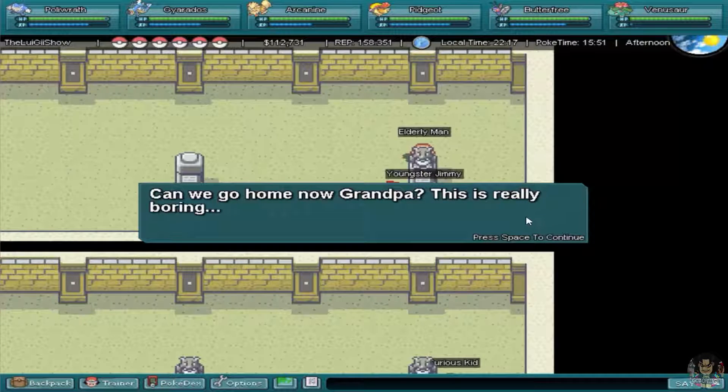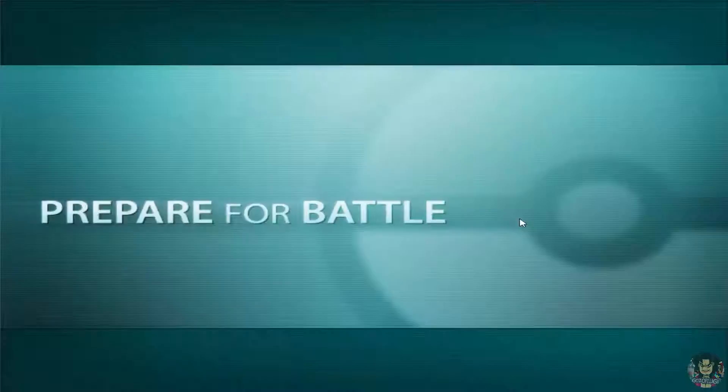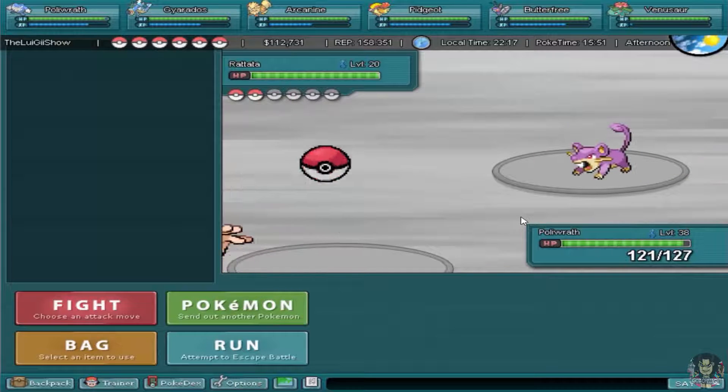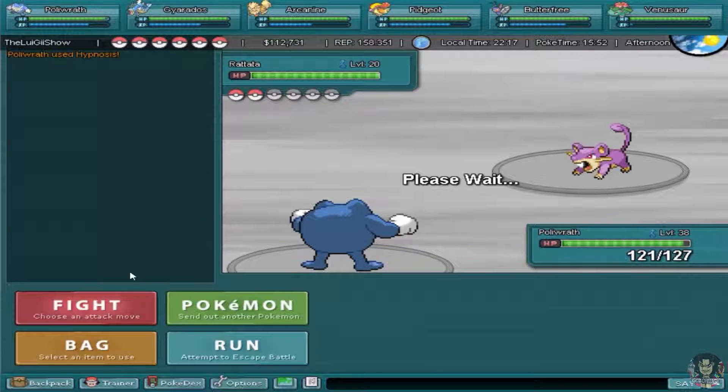There's a kid NPC complaining: 'Can we go home Grandpa, this is really boring, the old man is driving me crazy. Can we have a battle to kill time?' Sure, but you're about to lose your self-respect and your money. Let's battle — oh, wrong move, but it came in handy. Body slam!